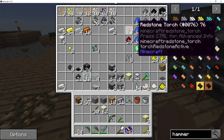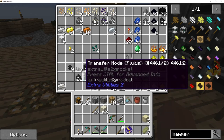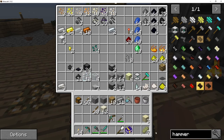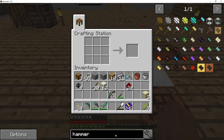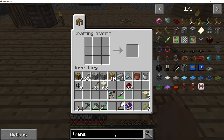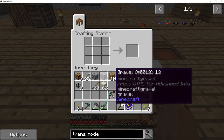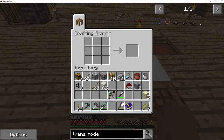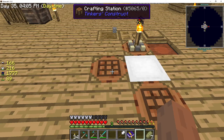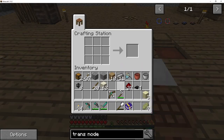Got some free redstone torches. Do I have one of those grabber router things - a transfer node? Looks like I don't have one for items. Items will be the red ones. I need stone. Then I could push those into a compacting drawer.